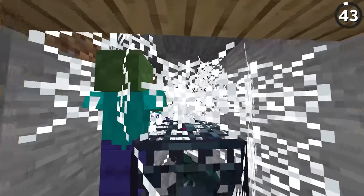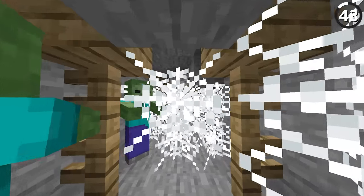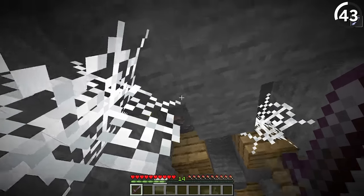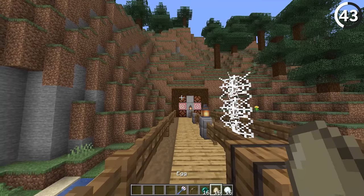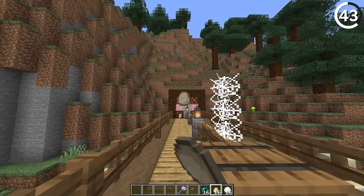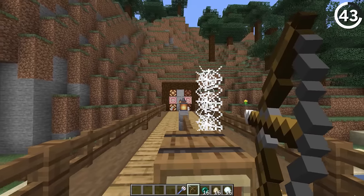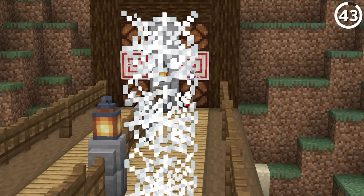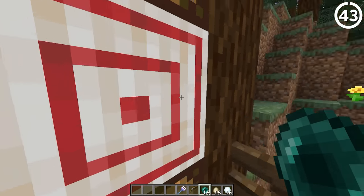Anyone who's ever got stuck in a cobweb knows these things are an absolute pain to go through — and not just for us, but for most entities in the game. Except, of course, for projectiles. For some reason, arrows and such are able to go through cobwebs without fail. But if you look at the bright side, it does make cave spiders a lot easier to take out with a bow and arrow — and for that part I'm thankful, even if the logic isn't there.